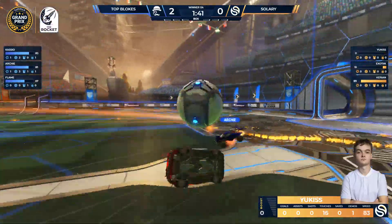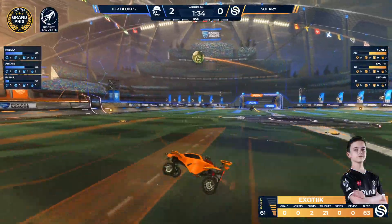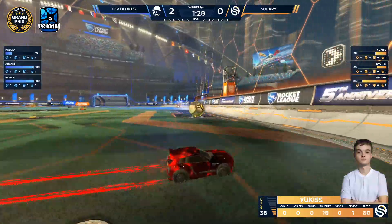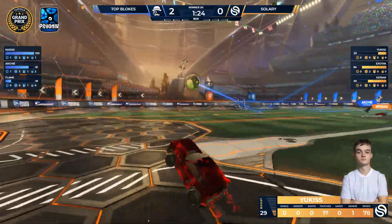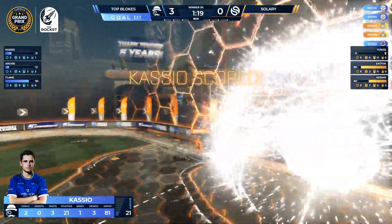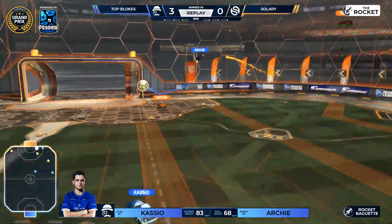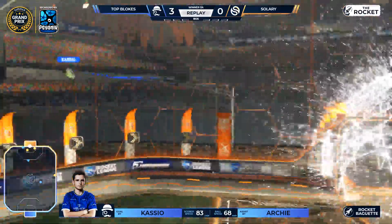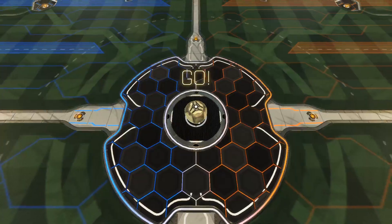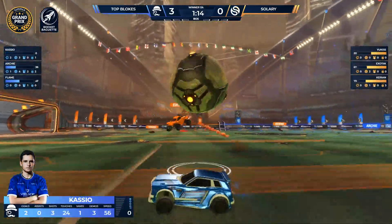It feels like Solary is just pushing up too far every single time. I'm not normally a fan of the big clearances from Top Bloke, but it's working because Solary push up so far the ball gets hurled over their heads and they can't get it anymore. It's just another turn of pressure coming from Top Bloke. Two more chances here — Cassio finds the goal, make it three! Top Bloke are dismantling this defense. They're so well positioned, always ready for the follow-up. Looking at the minimap you can see they're constantly rotating, ready for their teammate to miss.